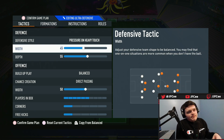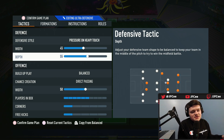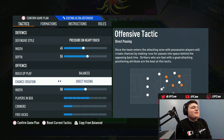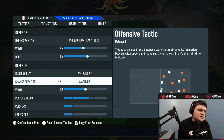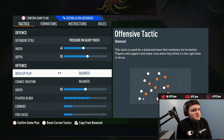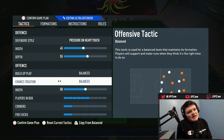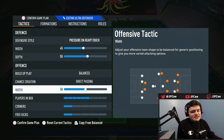Width 45, depth 55 — keep both anywhere between 40 and 60, play around with it. With three at the back, you don't want your depth higher than 60, definitely not. Balance and direct passing I think is the best one. You might enjoy fast buildup and balanced, or balanced and balanced — it's probably going to be one of those three. I personally like balance and direct passing for the three at the back formation the most.